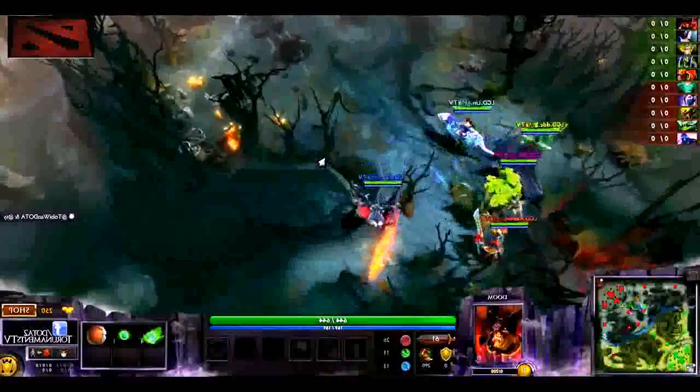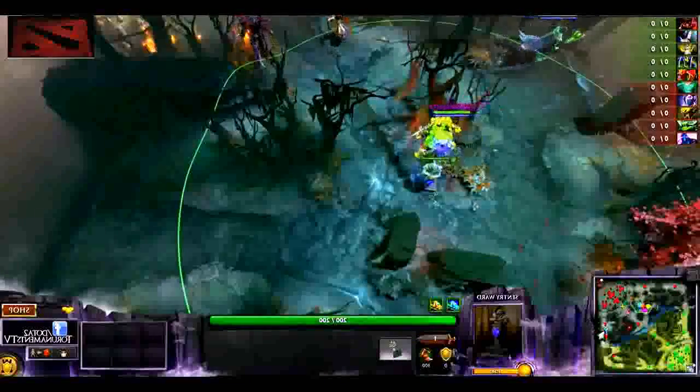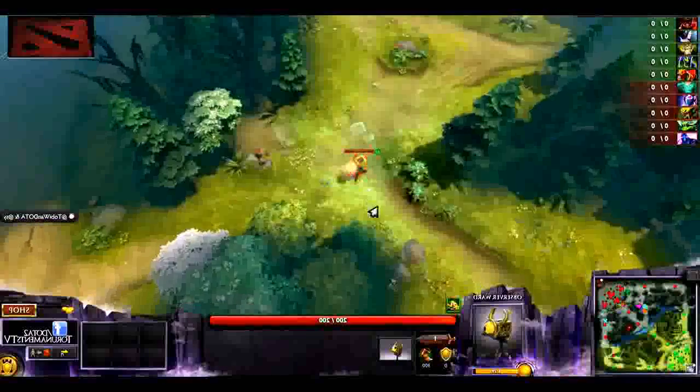They're not at five. They sent Demon all the way down to the bottom lane with a little Mr. Creep Courier. 30 seconds to battle, so he's looking for some kind of advantage down there. He just came to plant a ward so they can offlane this properly.